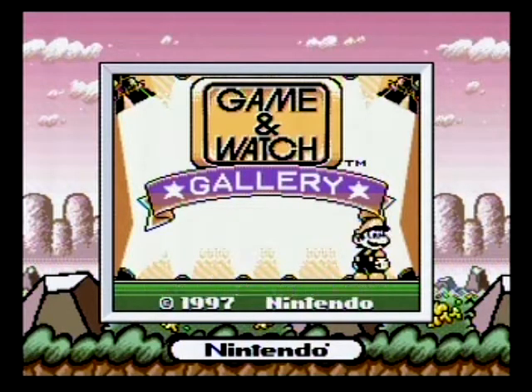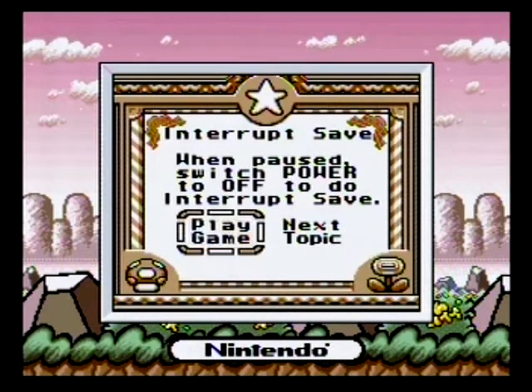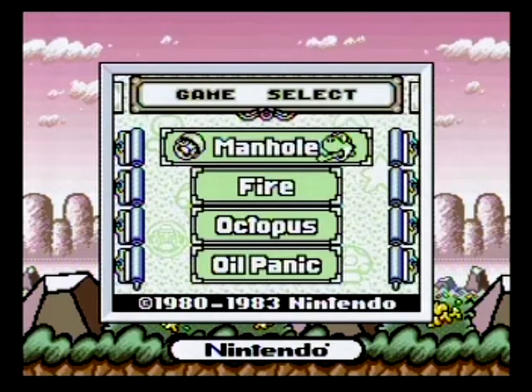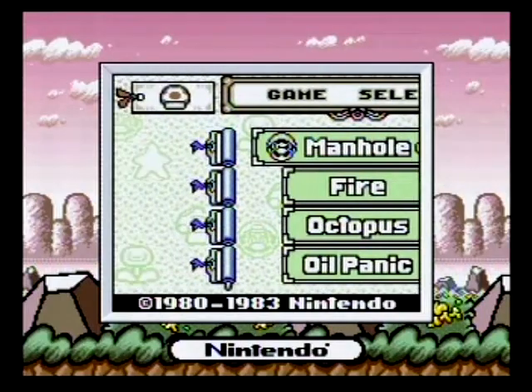The four games are Manhole, Fire, Octopus, and Oil Panic. Each game has two variants: Classic, which is the straight-up recreation of the original handheld, and Modern, which updates the presentation with Game Boy quality graphics and sound, replaces the generic caricatures with Mario characters, and to a certain extent enhances the gameplay somewhat.